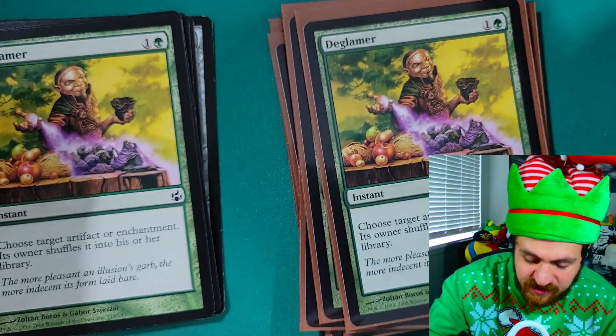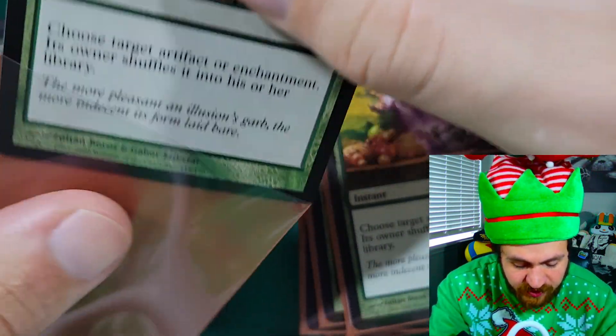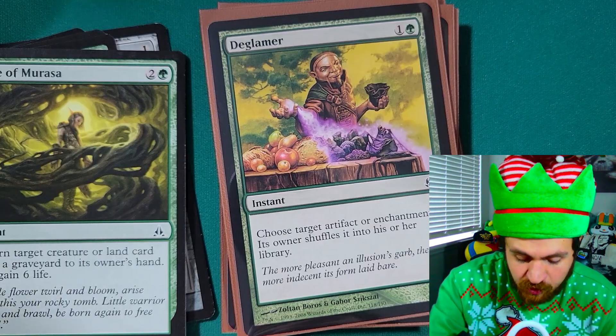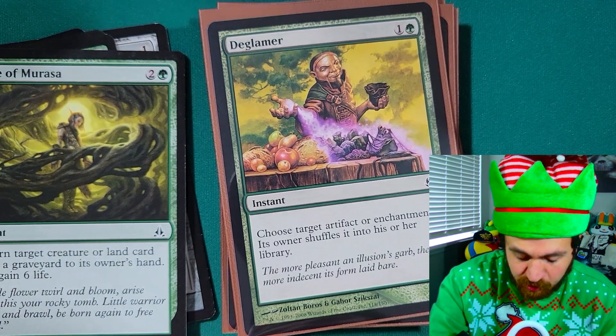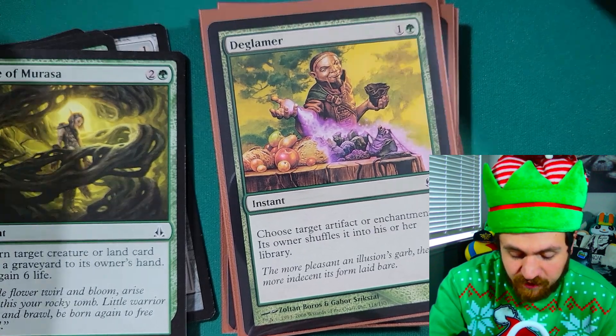Next: four copies of The Glamour — a two mana instant (one green, one colorless). Choose target artifact or enchantment — its owner shuffles it into their library. The Glamour is a really good card because many decks can bring their artifacts back from the graveyard onto the battlefield, but this shuffles it into their library so now it's just gone until they draw it again.